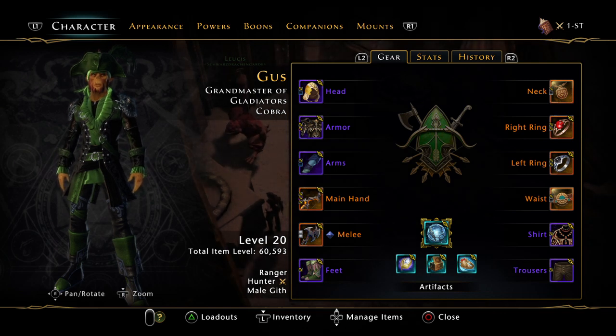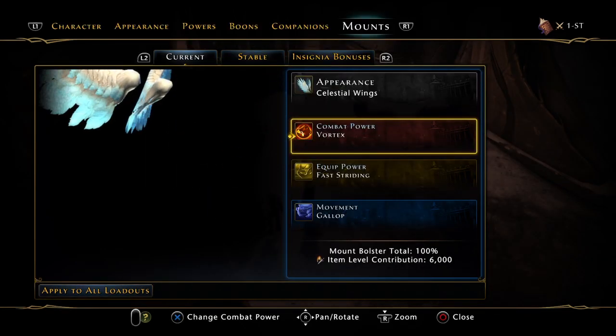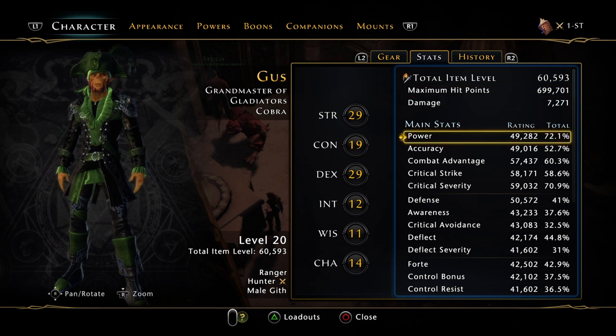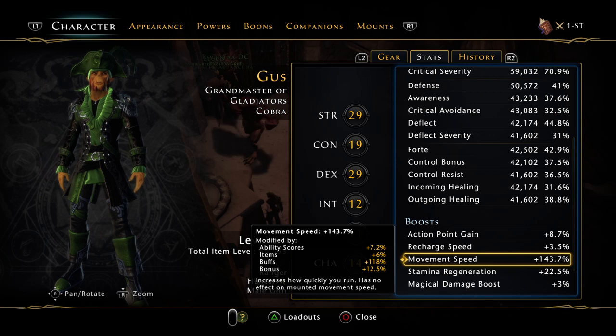Hey guys, it's Gus. Last night I made a speed video and I couldn't quite keep up with the horses but it was pretty close. I did make a boo-boo — I was missing three Gladiator's Guilds, which is another 17.5 movement speed. It's still closer but I still can't quite beat them. I have my speed build on right now and this one has 143 percent movement speed.